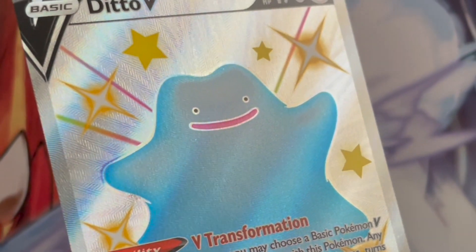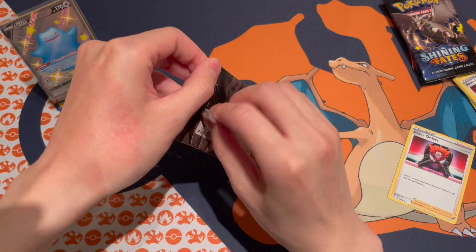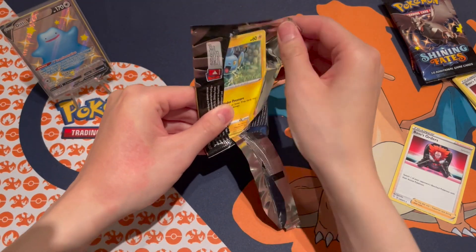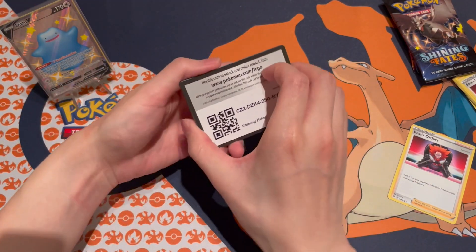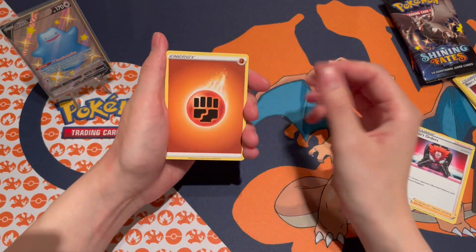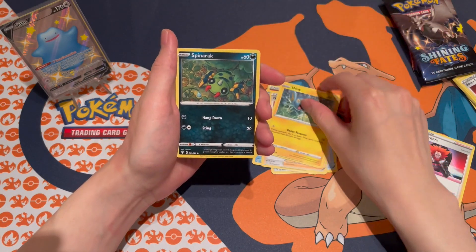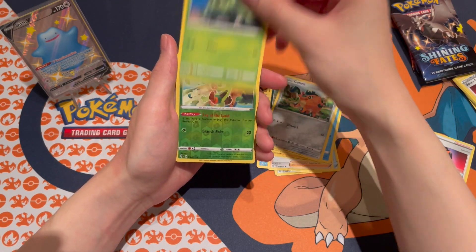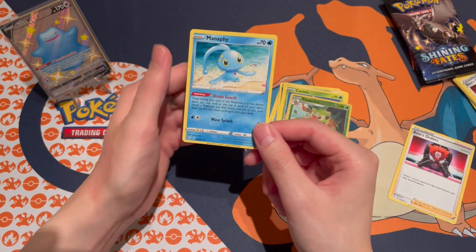On to the next pack — four packs left, Corviknight artwork. Buttery smooth packs here. Code card for everybody. One, two, three, four to the front. Fighting energy, Rusted Sword, Float Stone, Gym Trainer, Shinx, Spinner Rack, Qwilfish, and Cacnea. We got the reverse holo Wacky, and for our last card it's just a regular rare Manaphy.